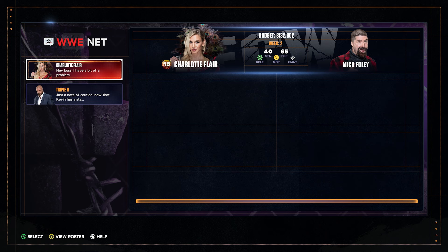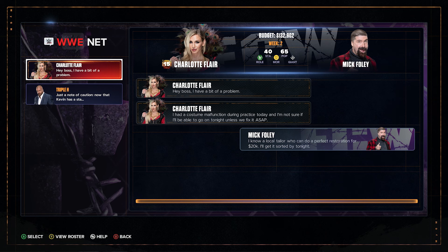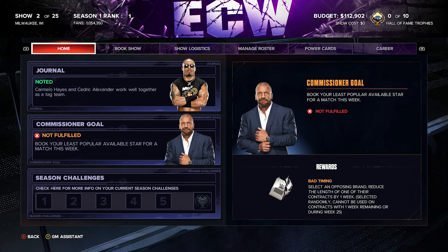Charlotte Flair has a costume malfunction during practice — we pay the premium to fix it perfectly, which boosts her morale. Triple H flags that Kevin Owens' stamina has fallen below 40, making him vulnerable to injury. We can rest him fully to regain 12 stamina or do a promo to regain six. We also have a commissioner goal to book our least popular available star this week, which would reward us with a Bad Timing power card.